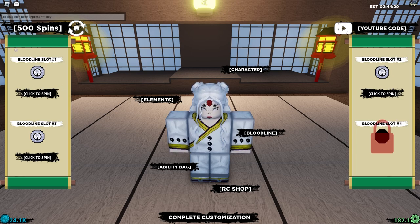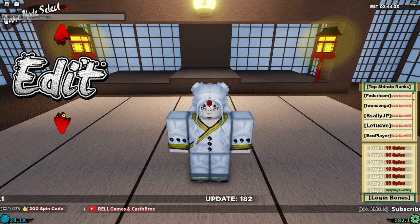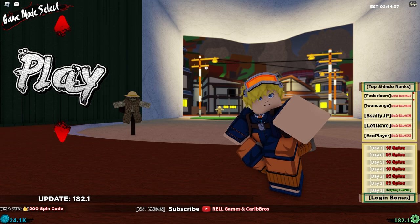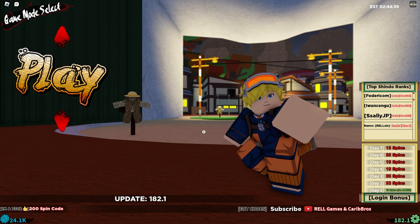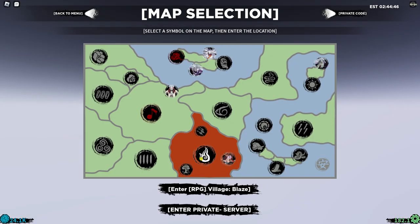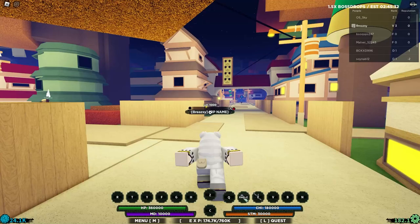So the bloodline is Kai Goku Platinum - I'm pretty sure that's what it's called. This is a one-out-of-500 rarity bloodline, super super rare. It's been out for quite a while, but I decided to make this noob to pro because I think it'll be fun. I've never actually managed to test it out before, so let's jump into Ember quickly and rank up.